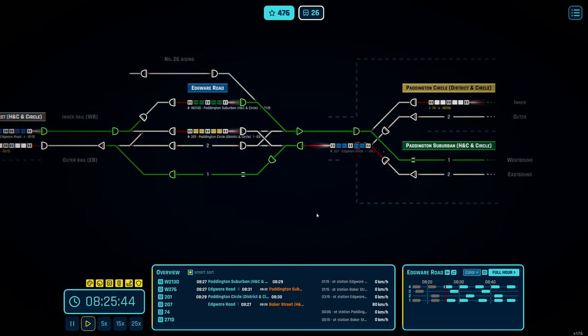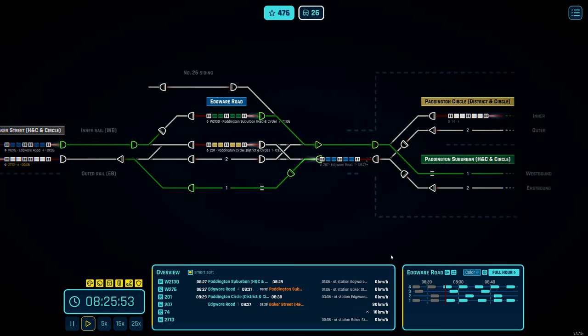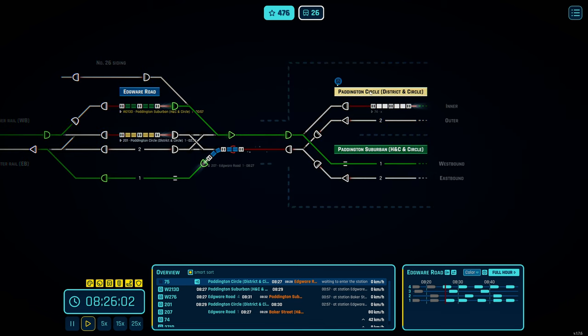The terminating Circle line train we just get reversed and ready for departure when needed. It's kind of like clockwork — though I can see some variation coming up, they sometimes throw in an extra train on one of the lines. It definitely keeps you on your toes.